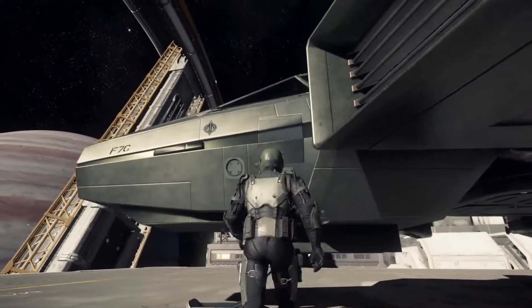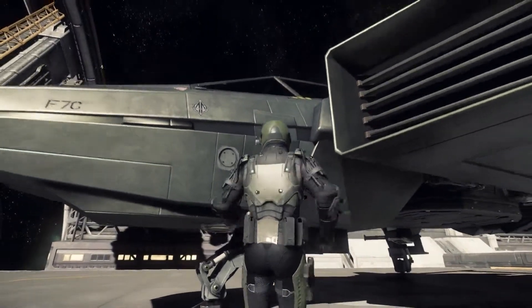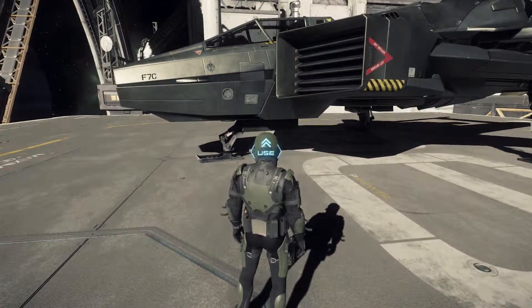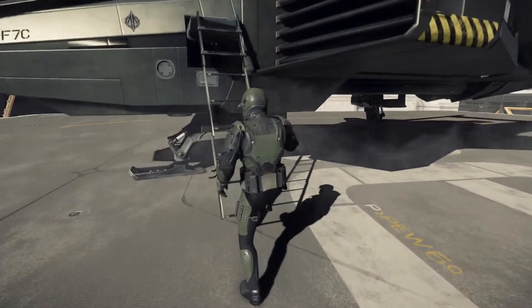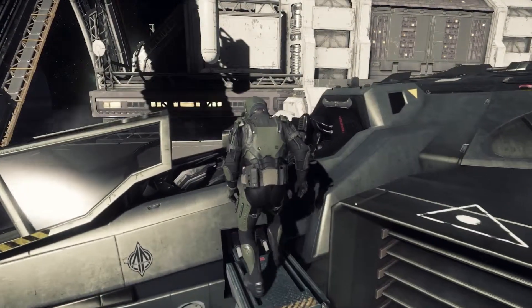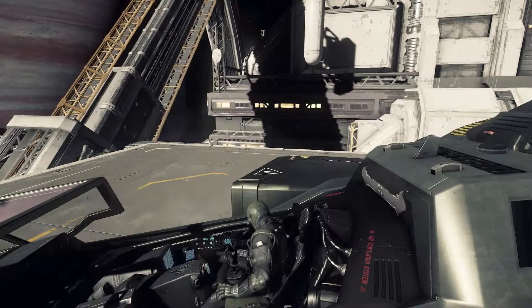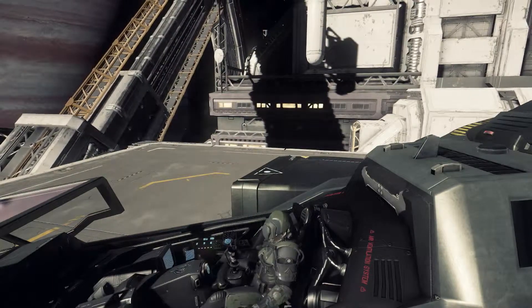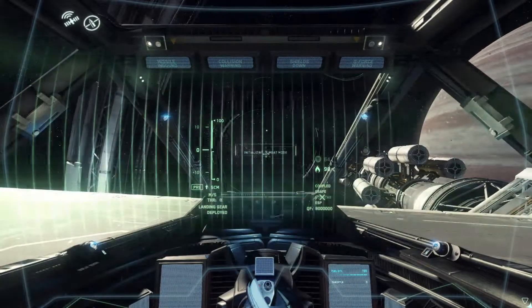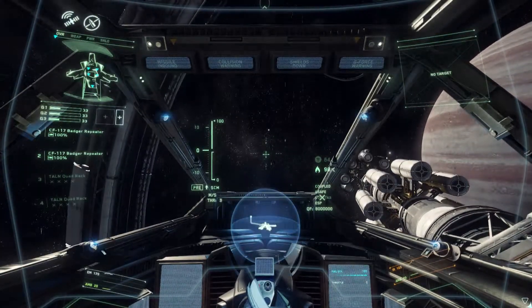Okay, come on now. Let's see if I can actually get in the ship. There we go. Seems like you've got to be a considerable distance away from this ship to actually get the ladder to come down. Anvil Aerospace — all systems online. Takeoff complete. Landing gear raised.